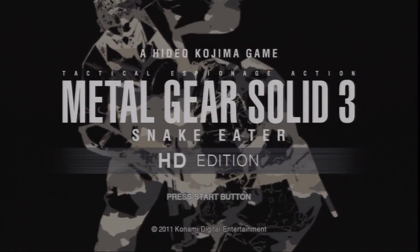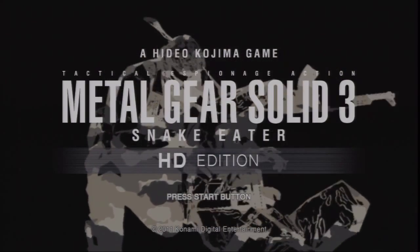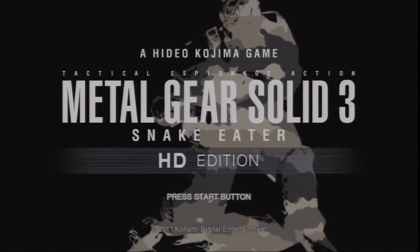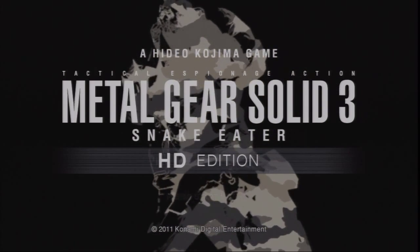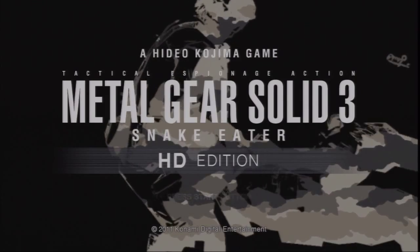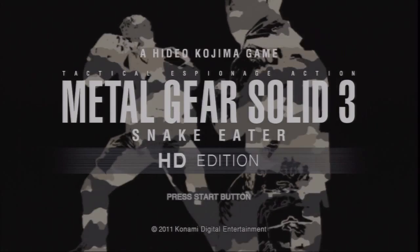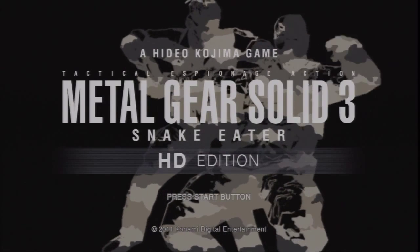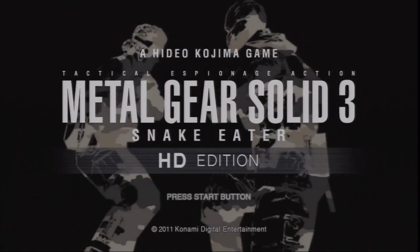Hello again. This is James with the 7th episode of the Foxhound Rank video walkthrough. We pick up after the battle with the End and move toward Volgan's fortress, Groznygrad. Before we leave the forests for the mountains, we'll backtrack and use Svatogorny East as a testing ground for the mechanics of disarming guards with rotten food. We'll also take time to observe the lesser-known properties of snare traps and stamina drain.